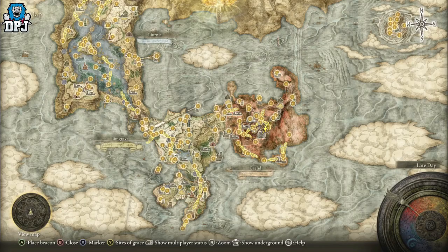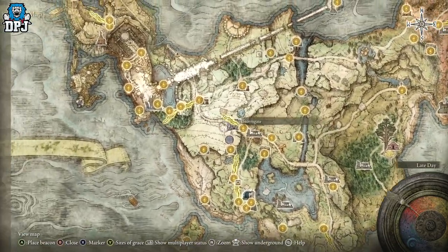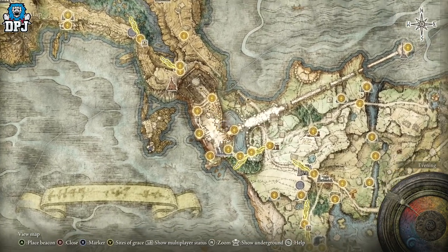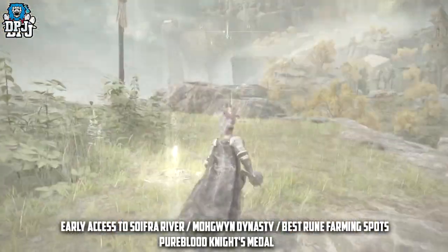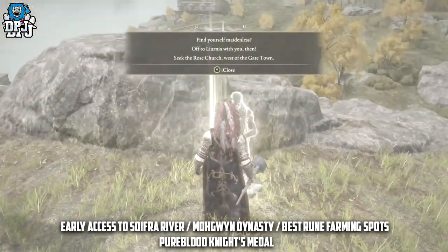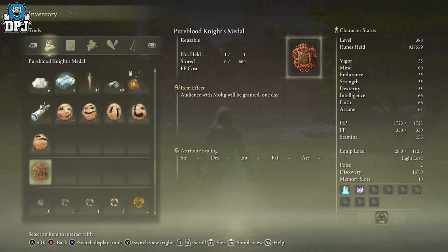To get here: once you start the game you'll come to the First Step. Progress forward and you'll end up at Stormveil Castle. Here you need to take out either Godric or Margit — the first boss. Once you do that, come back down to the First Step, and just to the left there will be an NPC. Speak to this NPC and follow his questline.